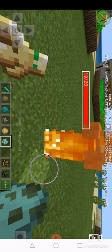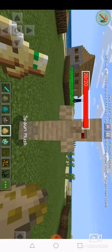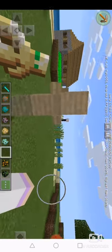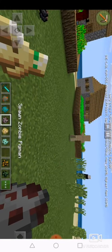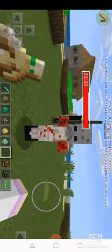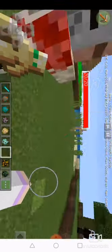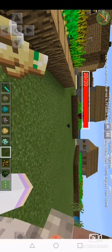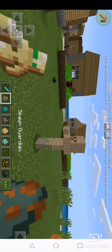Take a look at this witch — it has a new cloth. The old version was like purple only with a hat. We're gonna spawn a drowned — it's a mummy! It's like a villager mummy. Now we're gonna spawn zombie pigmen — take a look. I don't know the name of this one.